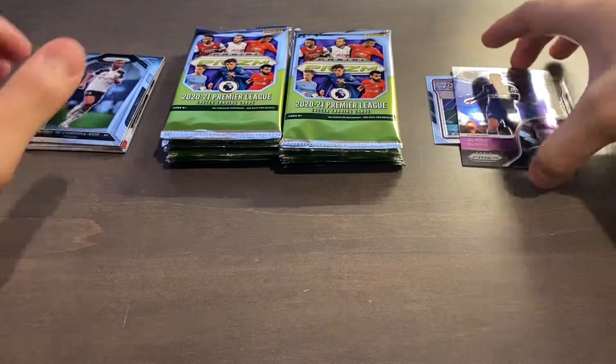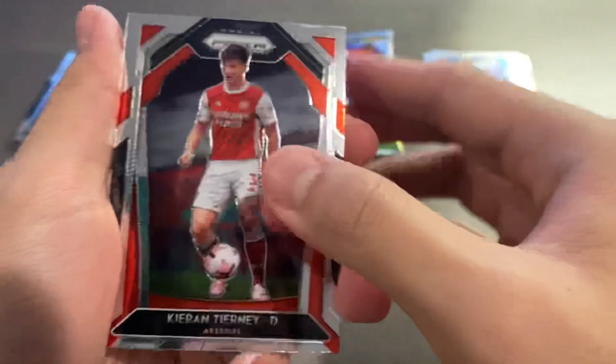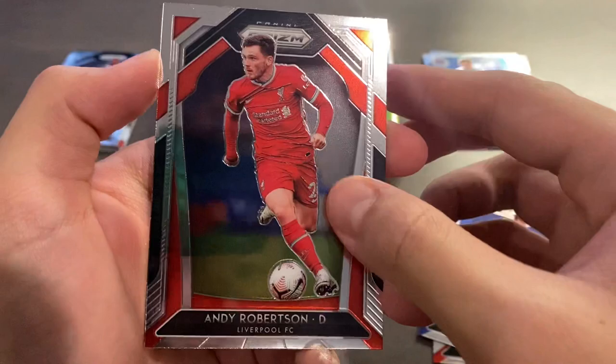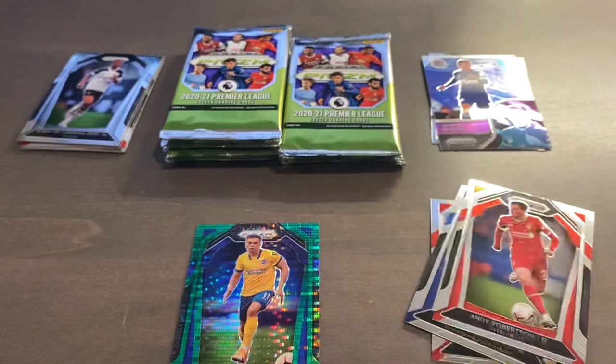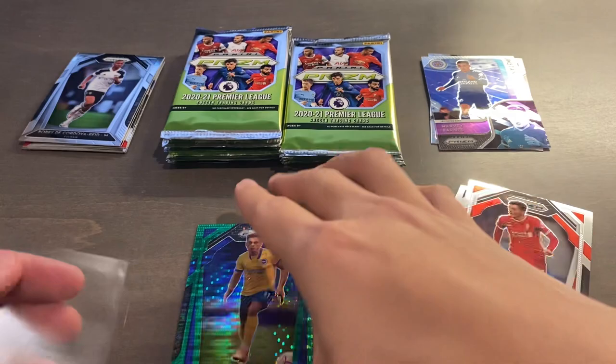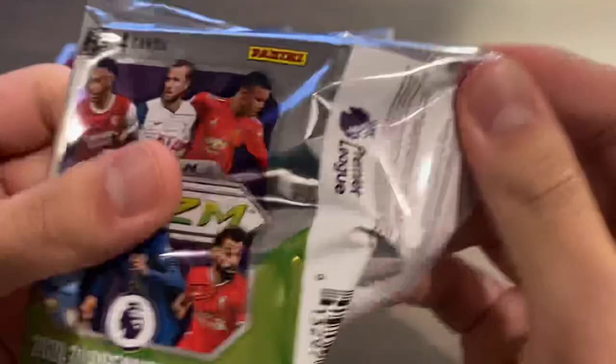We have a Green Pulsar in this pack — Kieran Tierney for Arsenal, Alexis McAllister rookie for Brighton, Andy Robertson for Liverpool, and Leandro Troussard for Brighton and Hove Albion in their 2020-21 away kit — Green Pulsar, short print but not super short print as the purples are. The purples are one per box, whereas the Green Pulsars are three per box. You guys probably know by now — this is my fourth box open and I talk a lot about this product. Nice pack.